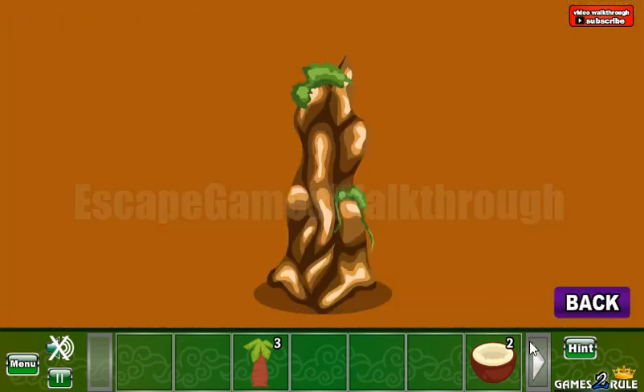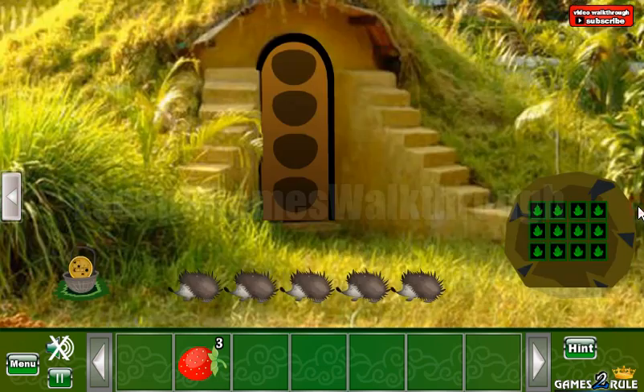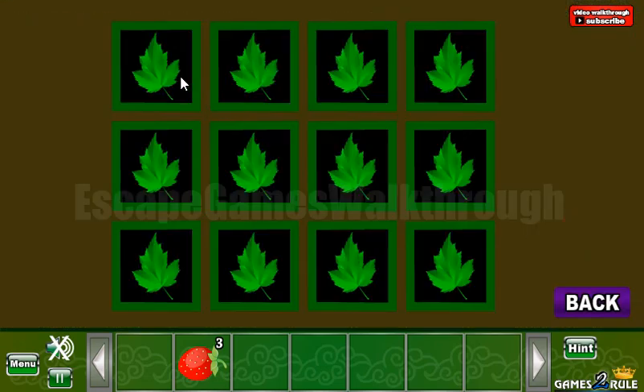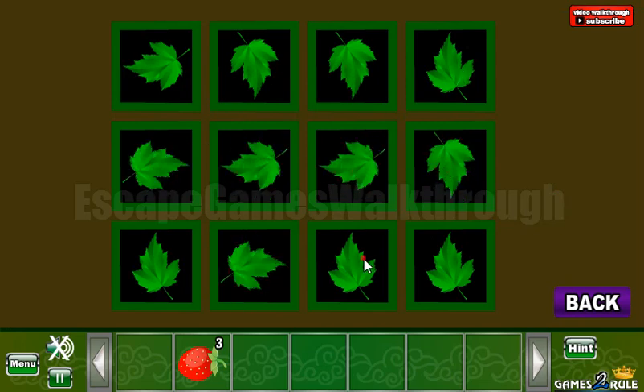Going here again. Let's use a sharp stone here to get the hint with the directions. And these directions we can use here on this leaf. So it's left, down, down, up, right, left, left, down, up, right, right, and up.